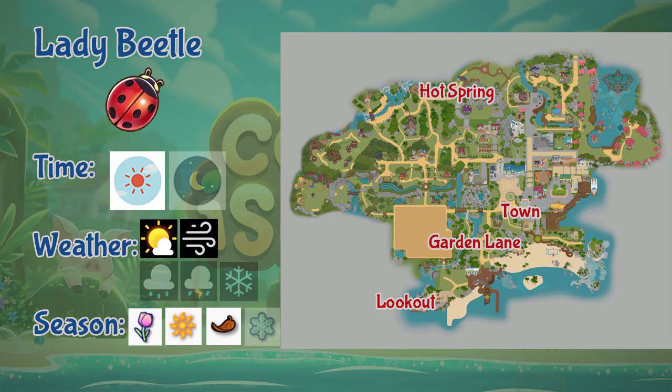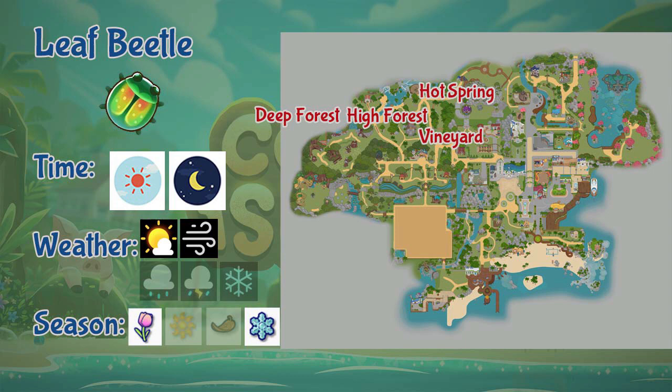Next we have the Leaf Beetle. This beetle can be found in the higher end of the forest, vineyard, hot spring, and the deep forest. You can find the Leaf Beetle the whole day during sunny and windy weather, but only during spring and winter.